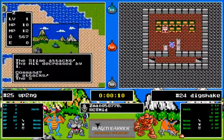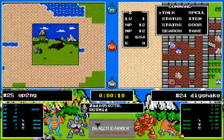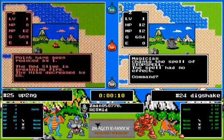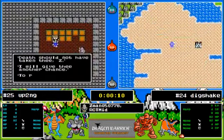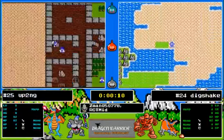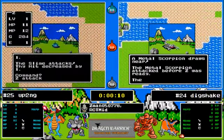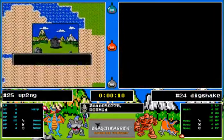Oh hey, is that the DW4 tile mod? Am I 10 seconds ahead? Okay, I can fix that. Hopefully I'm a little bit more in time now. Dig Shake just taking a death to a dragon lord breathing red slime — those are always fun — and Up To No Good taking a death from a metal scorpion.